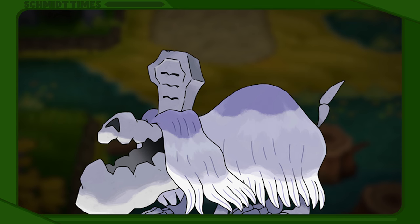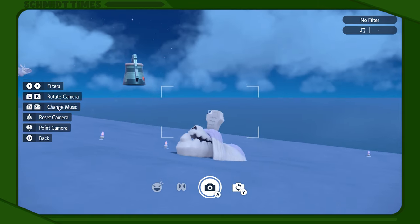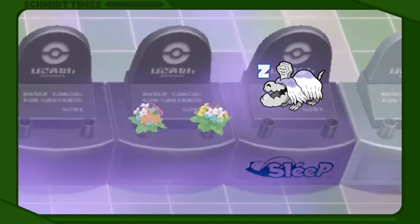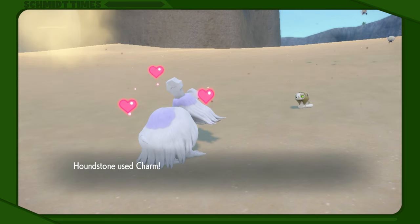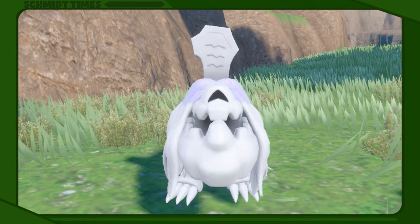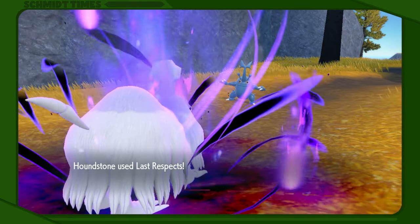Houndstone, on the other hand, delivers ghostly energy exactly as advertised. They evolve from Greavard at night and can convincingly conceal themselves underground with their little tombstone protuberance, which is beneficial since they spend most of their time sleeping in graveyards. Some Houndstone are deceptively fluffy and susceptible to fire as a result, while others are capable of doubling their speed in Sandstorm, so there's a lot of versatility in what they can handle. These ghosts are also known to be the most loyal amongst dog Pokémon, so they're at least worthy of your… last respects.